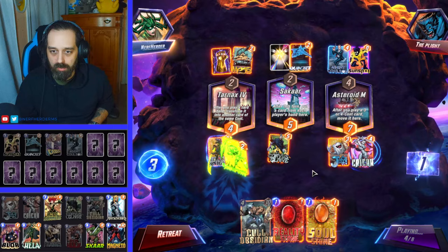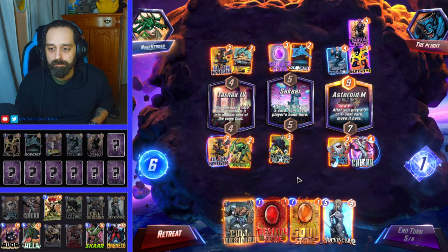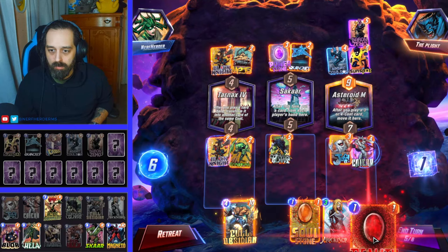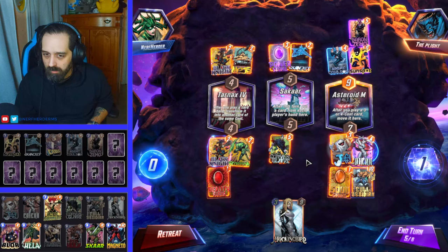He's just going to draw a Hope or a Stone. How do you get that? Oh yeah, he played a Cable. Interesting. I think I should go Soul Stone, Reality Stone, Coal Obsidian. That'll basically give us a cheap or free Mockingbird — it'll cost one. But we have an extra energy from the Corvus.